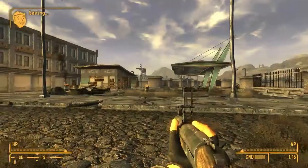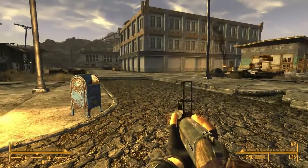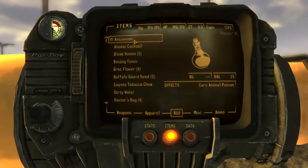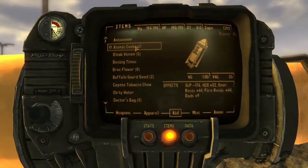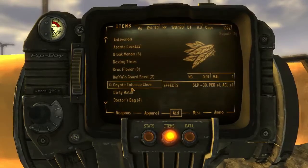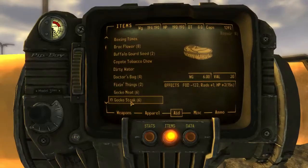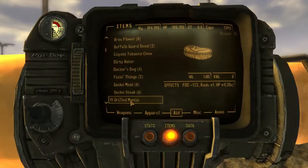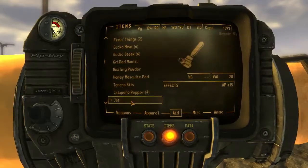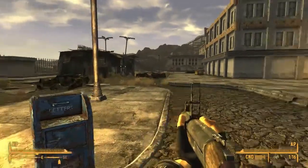Let's go sell some stuff. I don't want to be so slow. Let me see if I have anything to make me faster. Sometimes you can look in your Aid and find items that increase your strength — if I can find something that increases my strength for a little bit, it means I can carry more and get to the store without being over-encumbered.